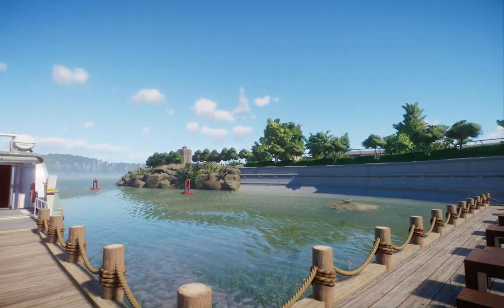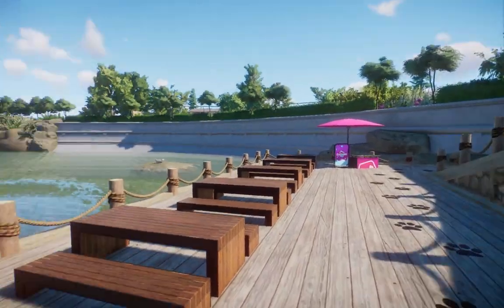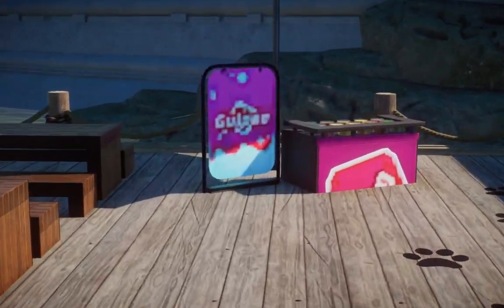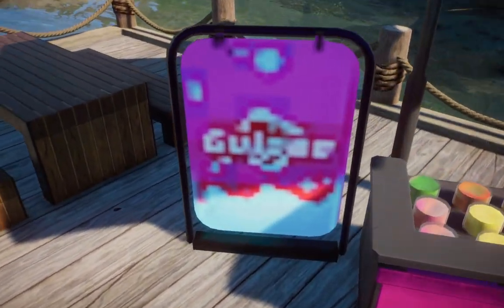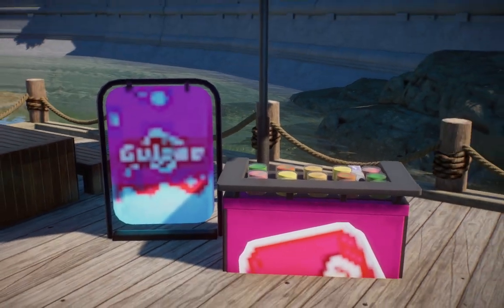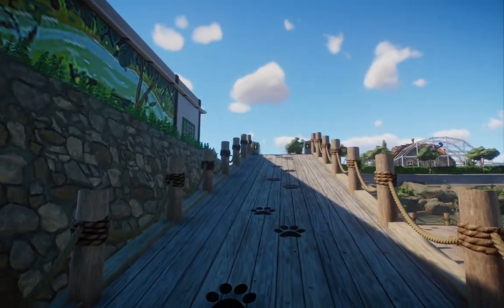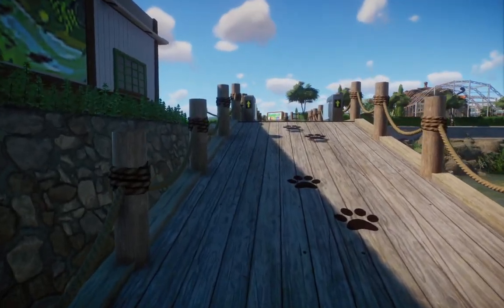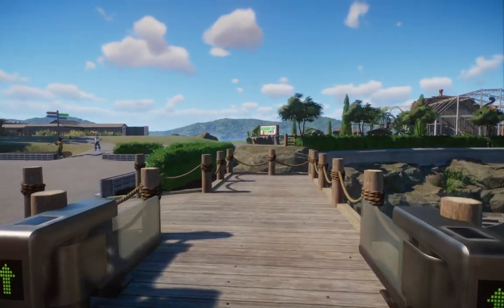I'm going to be pointing some stuff out along the way, like blueprints and stuff. This one's by ZZ — it's a little dockside grab-and-go eatery. I do apologize — you're going to notice this a lot in the more built-up areas. For some reason, my computer does not like to render textures once you start placing too many things in one area, so you will notice some drained-out looks to some things. Those will be fixed once I upgrade my computer. The last part should be coming in from China relatively soon.